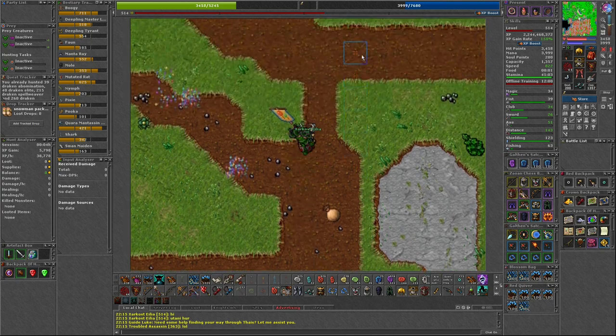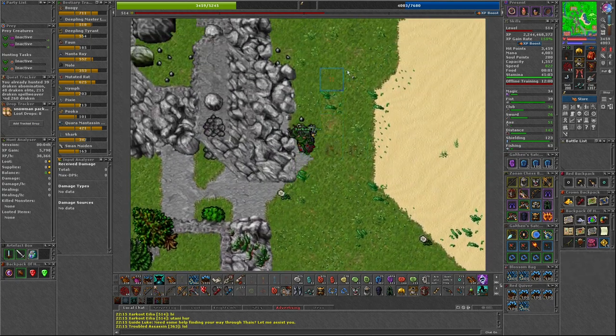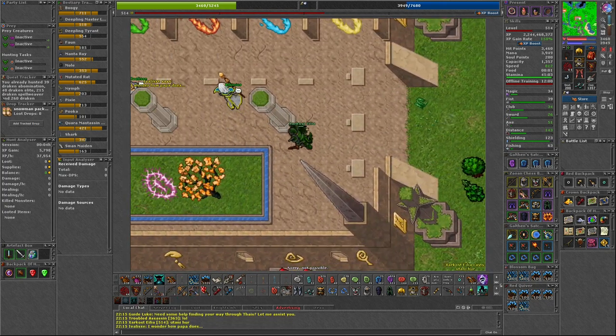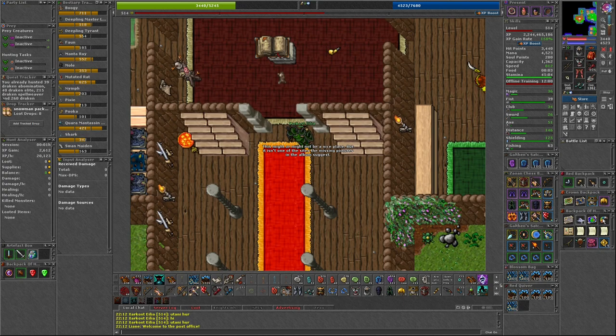The second picture is in the Halls of Hope, which can be found north of Thais. Third is by the Skill Trainers in the Adventurers Guild.